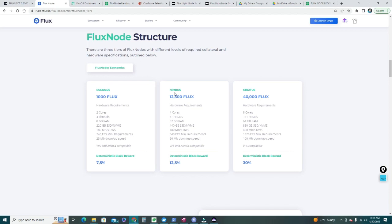Let's go back to runonflux.io and look at the hardware requirements. For Nimbus we need 4 cores, 8 threads — double the Cumulus — 32 GB of RAM (four times Cumulus), 440 GB NVMe SSD storage, a read/write speed of 180 MB/s, 640 events per second minimum, and 50 MB/s down and up network speed. Those are the minimum requirements listed on the Flux node page.